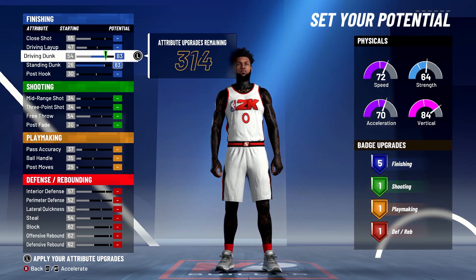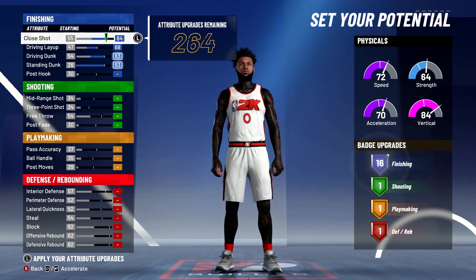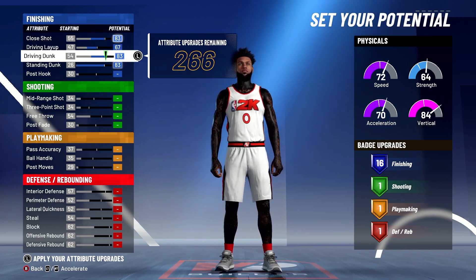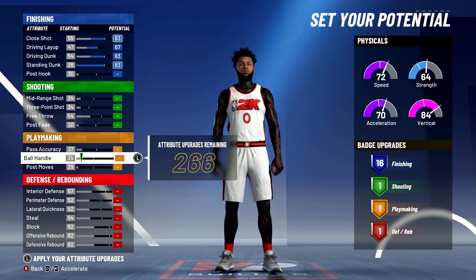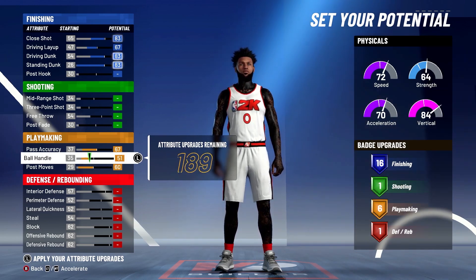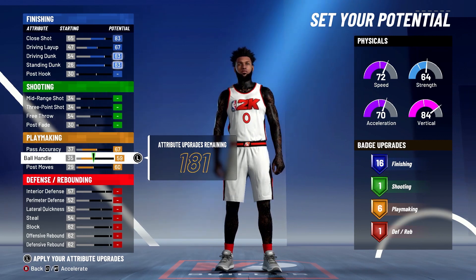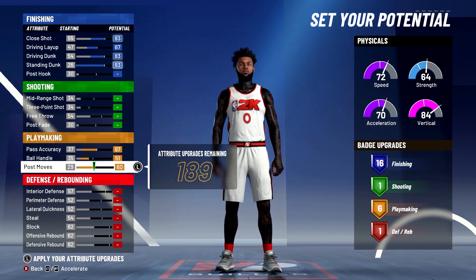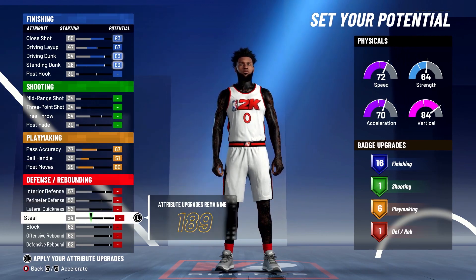Next, you're going to upgrade your standing dunk, driving dunk, driving layup, and close shot — except take one off close shot and one off the driving layup. That leaves you with 16 finishing badges, which is plenty. Then upgrade pass accuracy, all the post moves, and put your ball handle to 51. This gets you six playmaking badges — the most you can get. Putting it higher still only gives six, so keep it at 51.